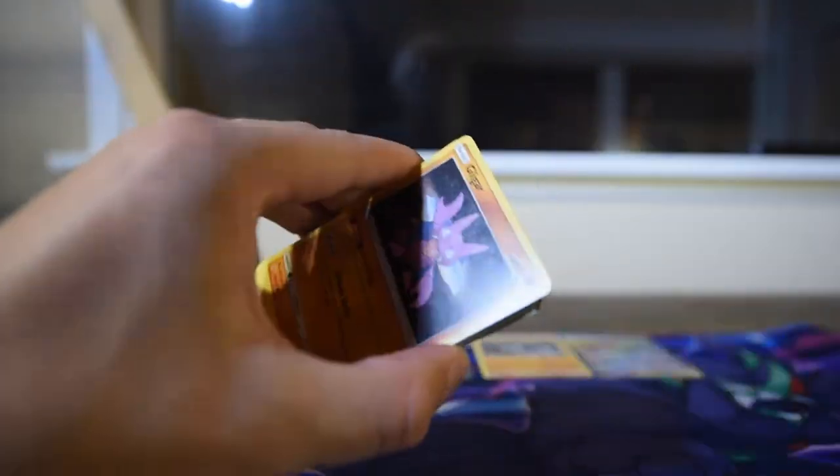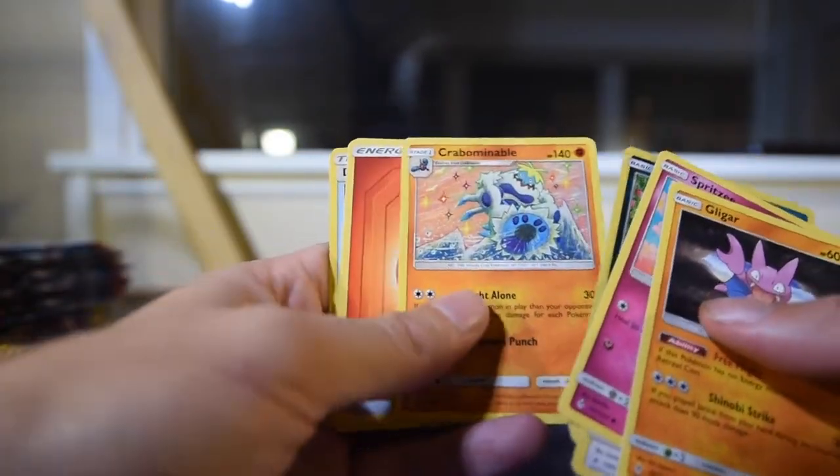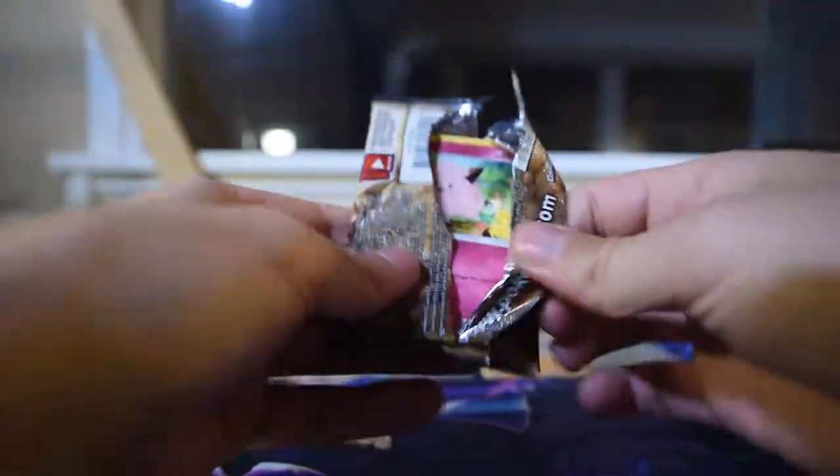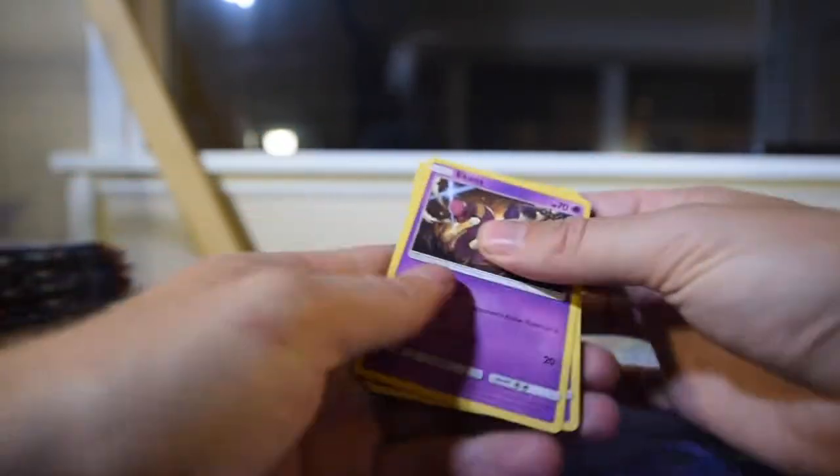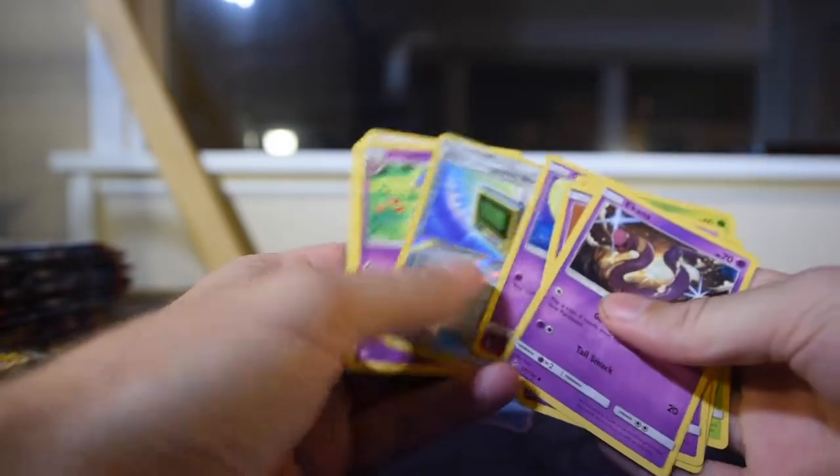So three hits and a weird hit — not bad for just pulling a couple Unbroken Bonds. Green code, there's a code. Spiritomb as the reverse, Crabominable as the rare — who is this dude? I'm not super familiar with Sun and Moon. Raichu as the reverse and this Ultra Beast as the rare — just a weird looking Pokemon, looks like something out of Five Nights at Freddy's. Electromagnetic Radar as the reverse, Arbok as the rare.